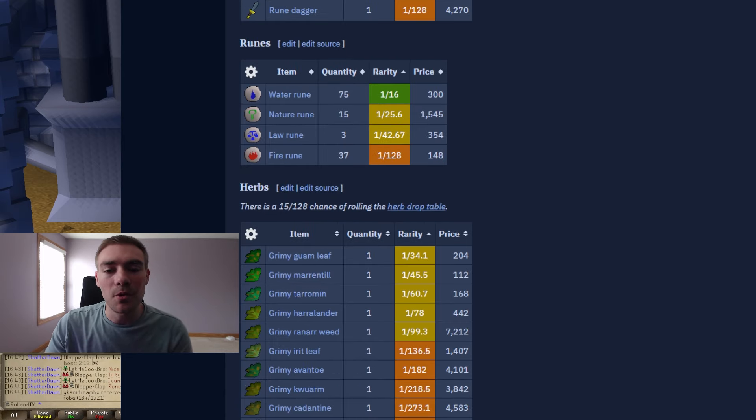They also drop quite a bit of runes. They love to drop water runes — up to 75 water runes at a 1 in 16 chance, so you'll see those pretty frequently. You also get 15 nature runes, 3 law runes, and 37 fire runes — a super random number, but there we are.